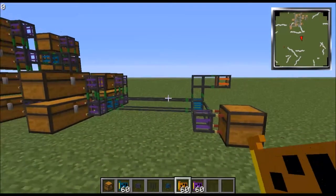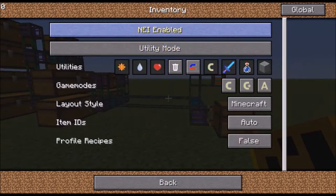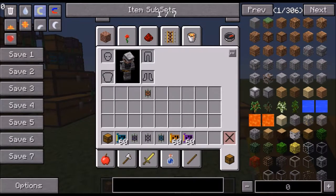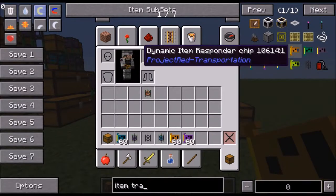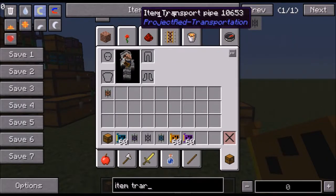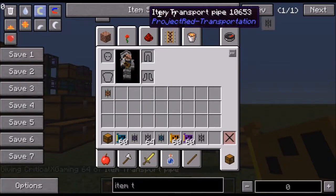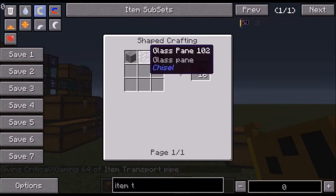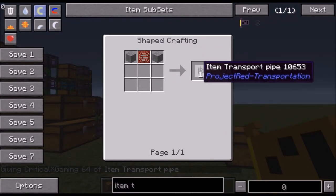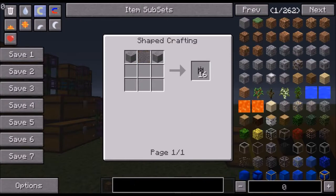The recipes for this stuff are pretty hard, so let me show you. Item transport pipes first — this is the easiest thing to make in this setup. You just take two stone and one glass pane and you can make 16 of them. Those are the easiest thing to make.